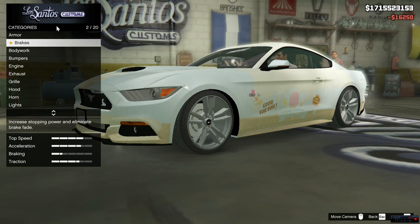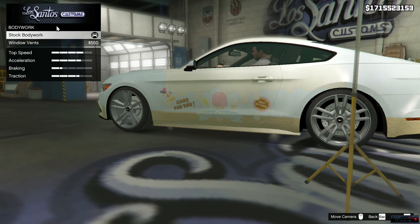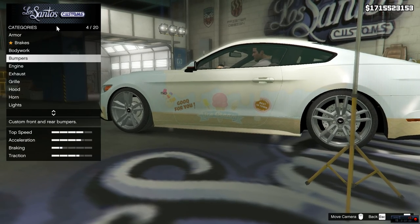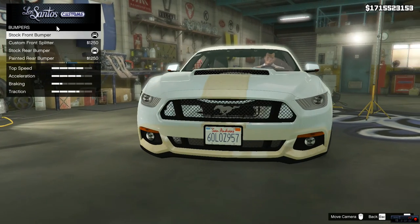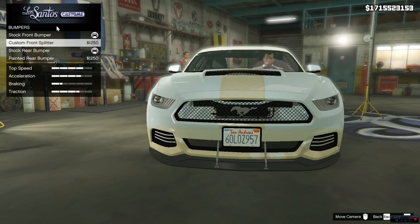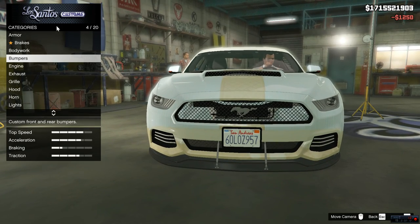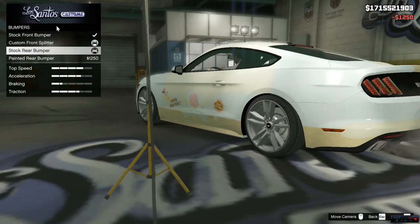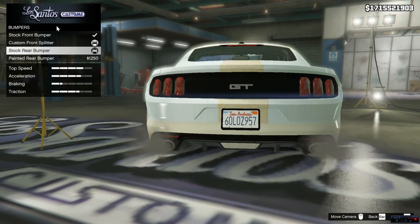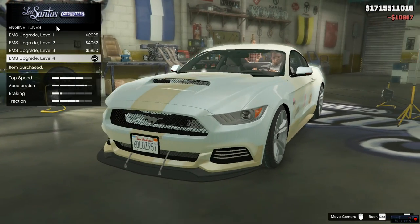We're going to go ahead and drop an armor upgrade on this. We're going to leave the brakes alone so we can drift. You can add window vents, which are pretty much just covers. With the bumpers we have the stock front bumper, the custom front splitter which we're definitely adding, and we have the stock rear bumper and the painted rear bumper - I prefer the stock one, it looks better.